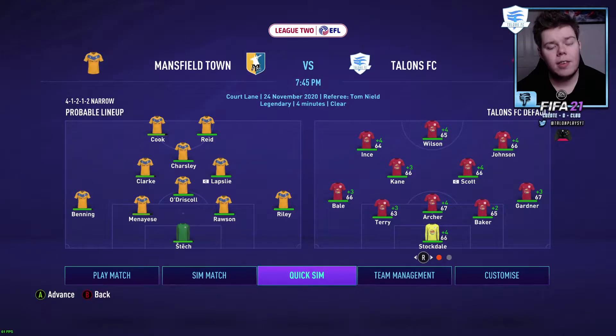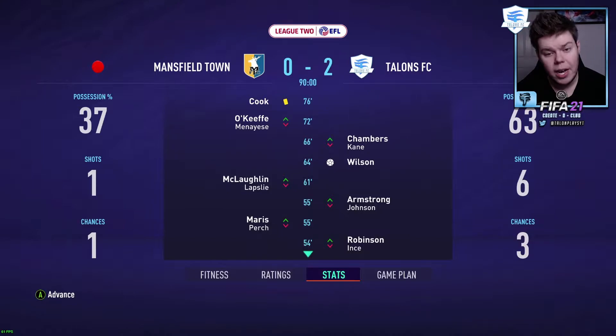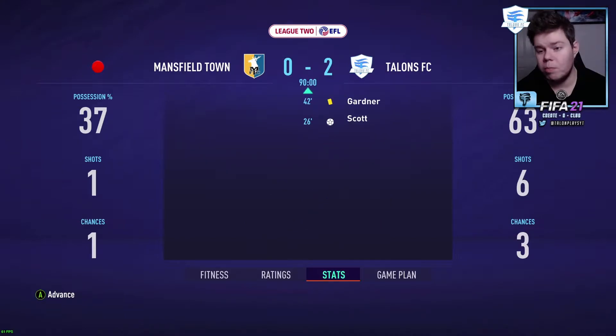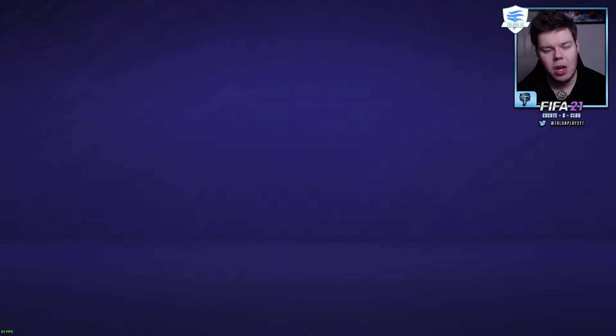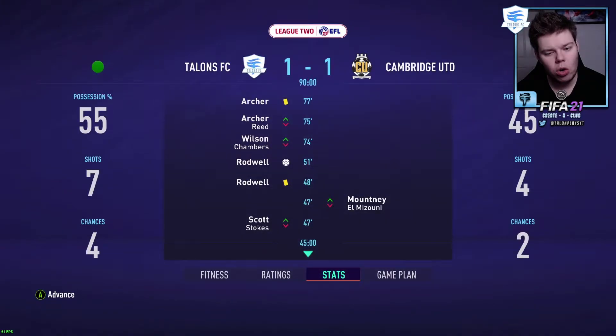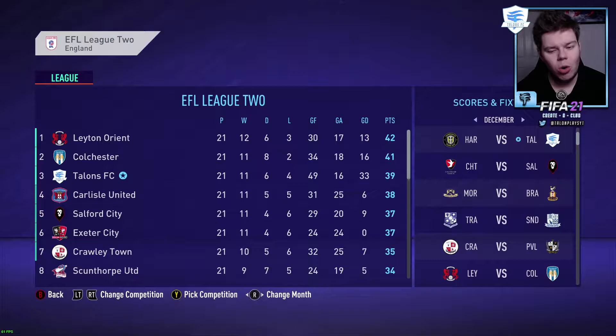Quick sim coming up - Mansfield Town, 24th of November. It's a two nil victory, we absolutely dominated Mansfield Town who were in 19th place. Wilson and Scott getting our goals. Then Cambridge United, 22nd in the table, 20th of November - quick sim with the second team, and it's a one-one draw. We started that game in third place, Rodwell getting our goal.